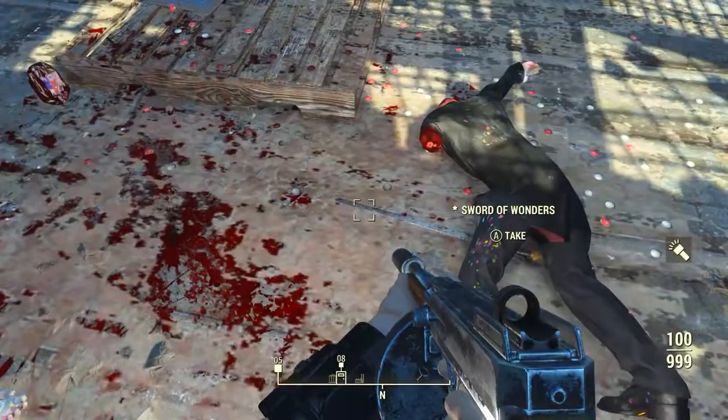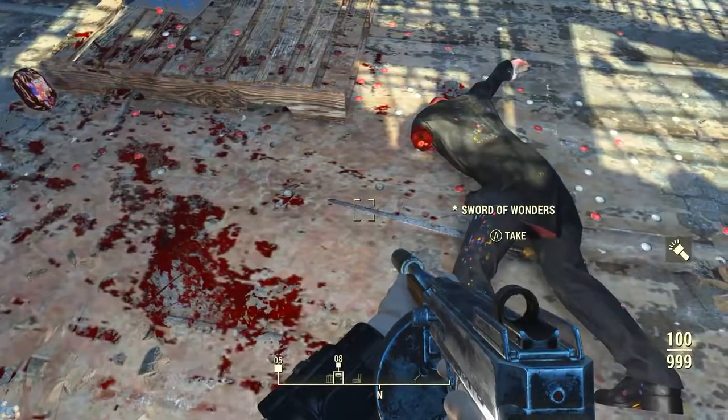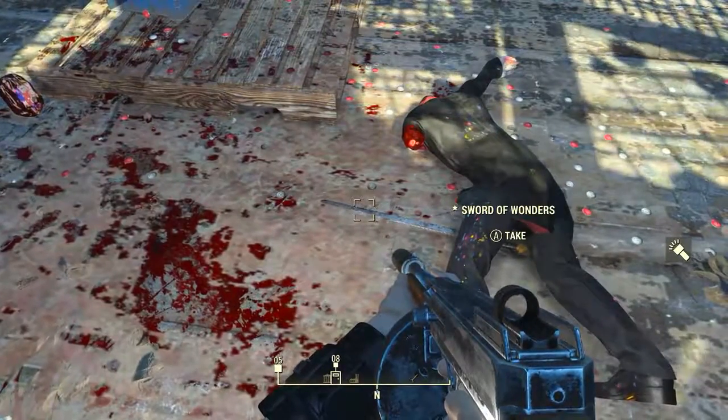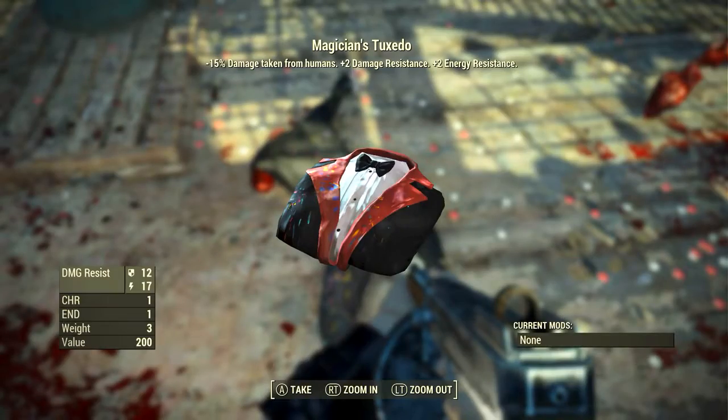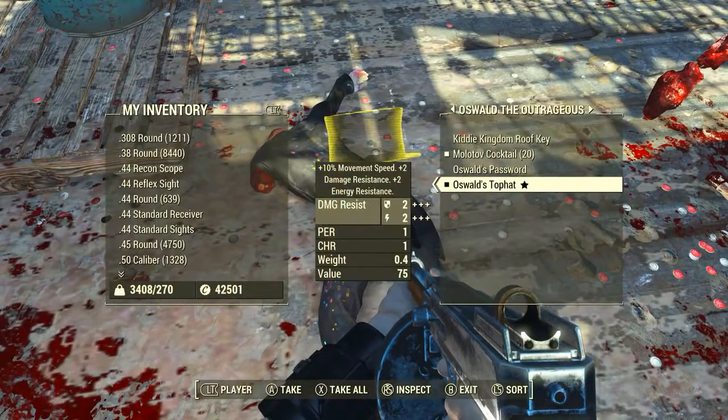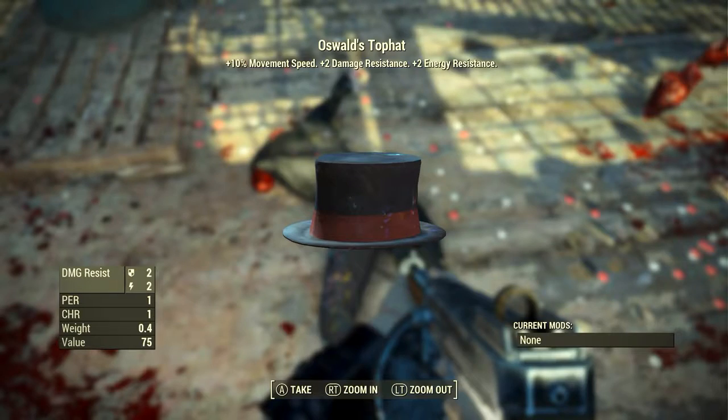At the end of it, it is well worth it as you will get the Sword of Wonders, which will be on the ground around him and not in his inventory. So be sure to scout the area thoroughly until you find it. Then off his body we can get both the magician's outfit and Oswald's top hat, completing the magician's set.